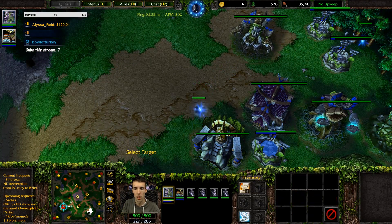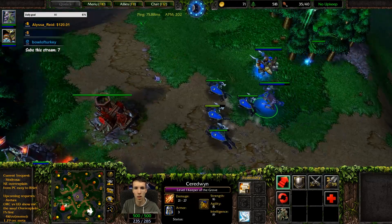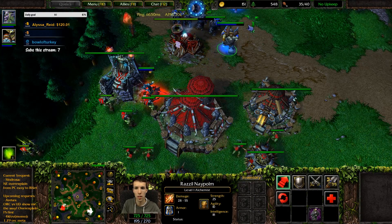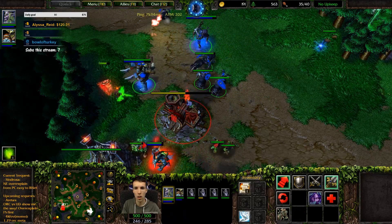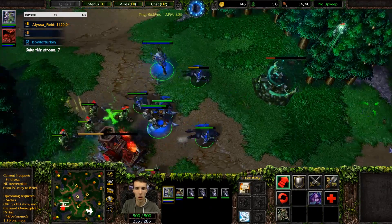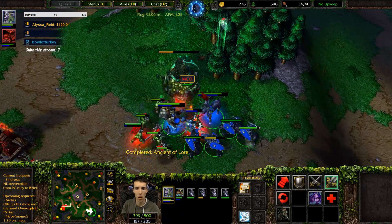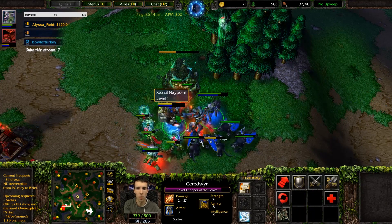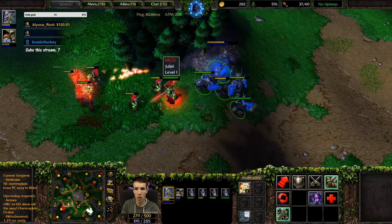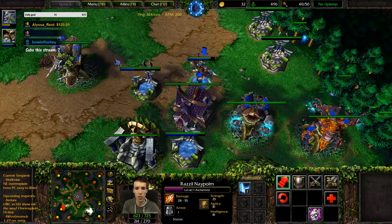If you want to, you can start an Ancient Protector - it's probably okay. That's why we have the staff, so we can risk our alchemist position. You're gonna make some dryads. You can make it night one more time to extend the threat of your push.